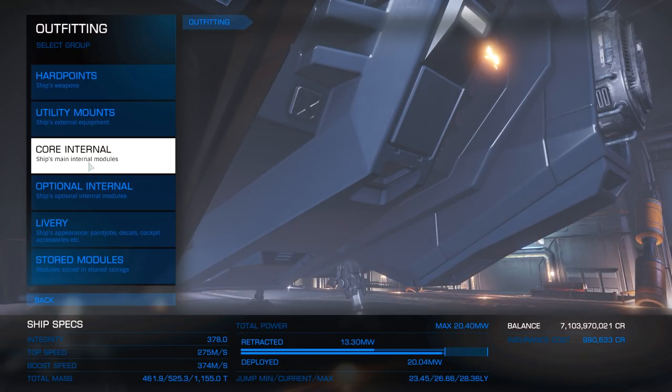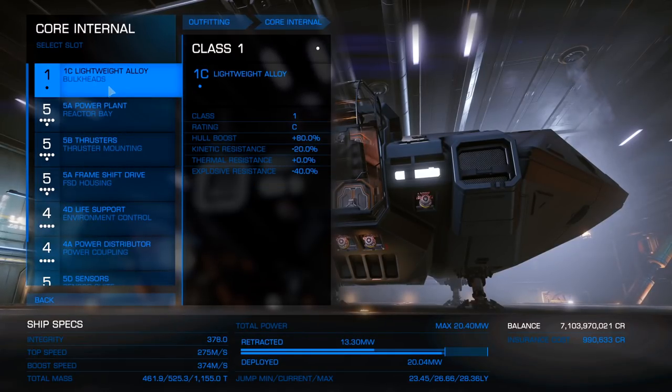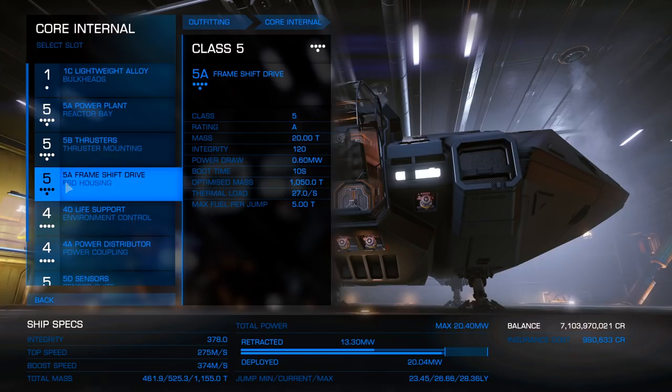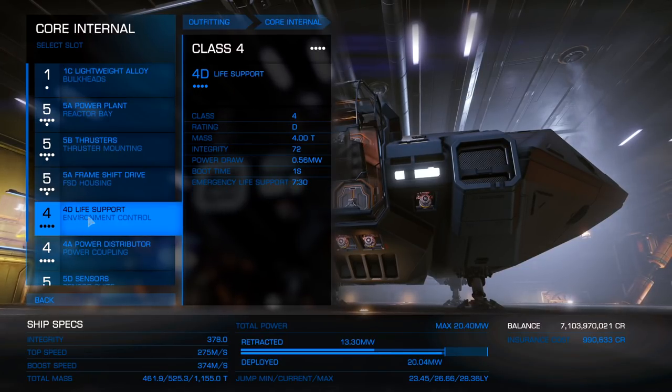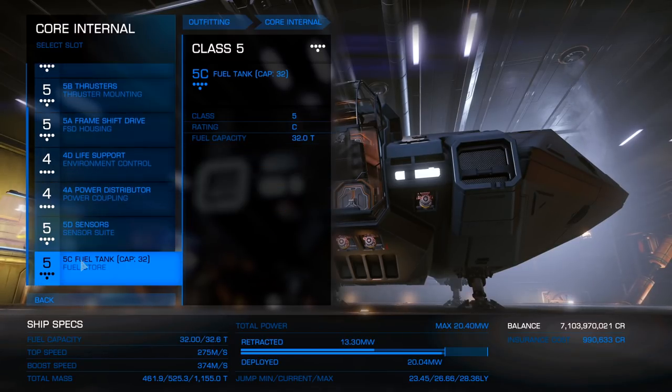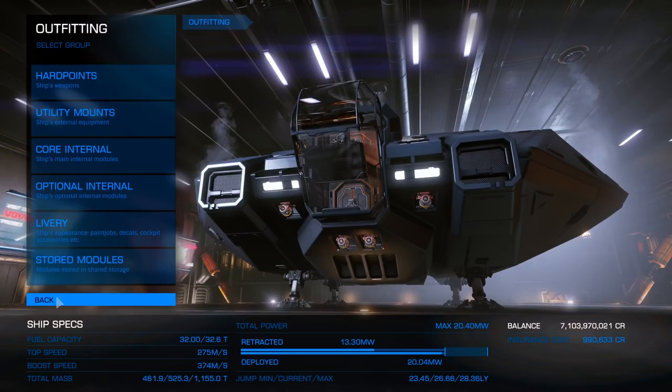Time to check out the core internals. Lightweight alloy, 5A power plant, 5B thrusters — if you want to skimp and get a 5D you can to save on money. 5A frameshift drive, 4D life support, 4A power distributor, 5D sensors, and the fuel tank that the ship comes with.